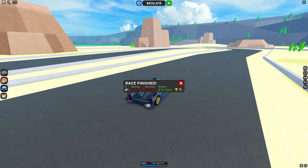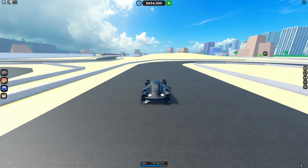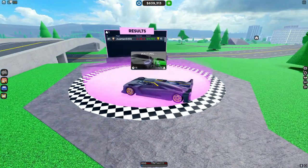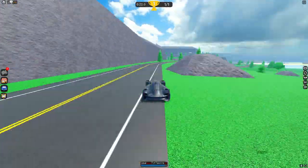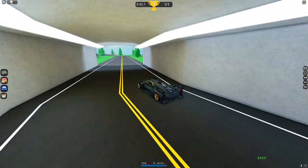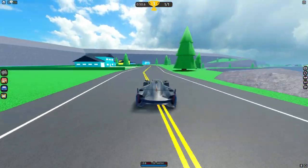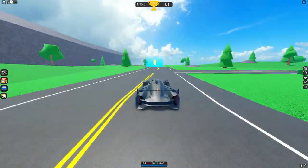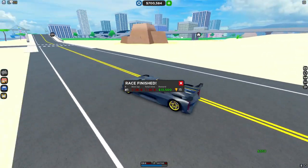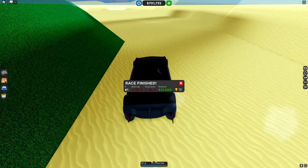All these races are just really basic — this is probably the worst you could make a circuit race in my opinion. Now we're doing the mountain race. It is good that they have a decent amount of races in the game though. I ended up going the wrong way and got confused. That one was actually alright but the checkpoints didn't really make sense. I wonder what would have happened if I went onto the dirt part of the race.